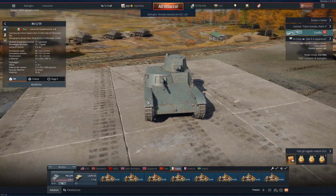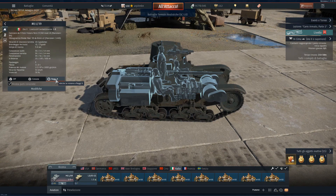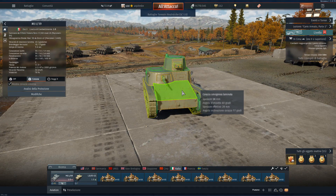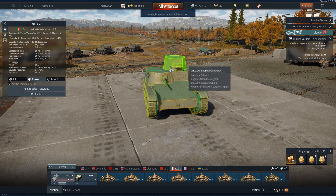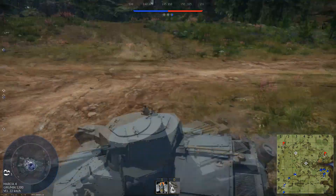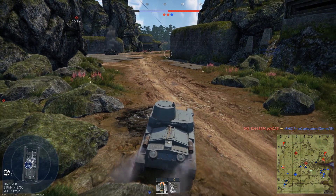The second vehicle we find in the tank destroyer line is the M11/39 at BR 1.0, which stands for Carro Medio 11 Tonnellate 1939. The tank has three crewmen. It has mainly 30mm armor on the front, 14-15mm on the sides, and 14mm on the back. The M11/39 is armed with two Breda machine guns in the turret and a Vickers Terni 37mm gun in the hull that fires PHE rounds.